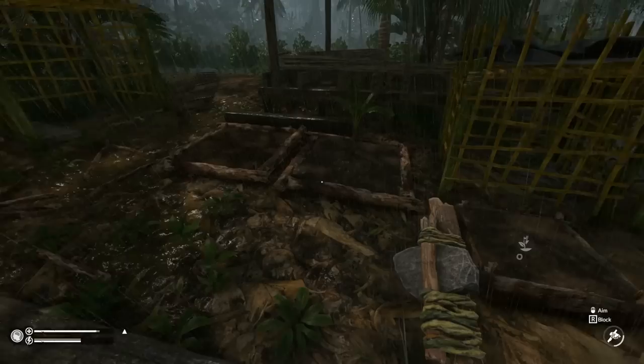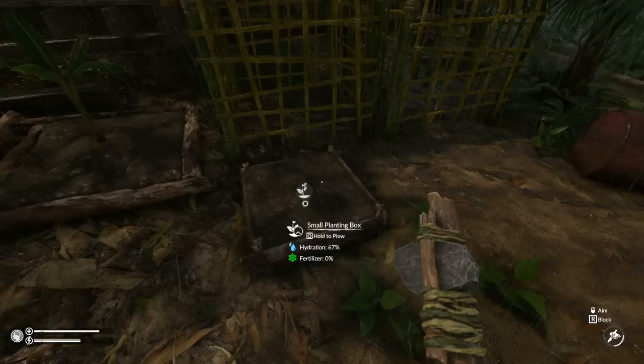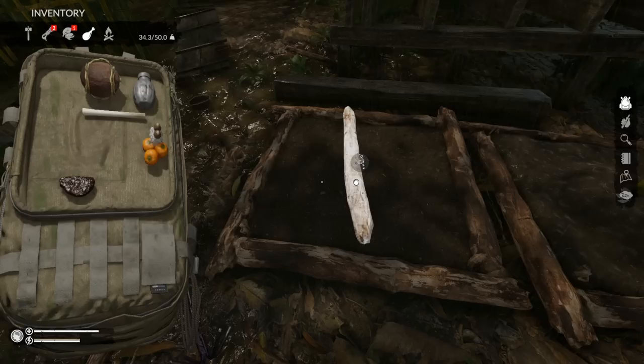I'll make another large planting box and try to plant some bamboo. It's raining again — I love rain in this game! 'Hold Q to plow' — if you plow from what I understand, it wipes the plot clean but you don't get the seeds back, so just be aware of that. By the way I also found a heart of palm but you can't seem to turn it into seeds or plant it.